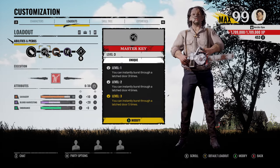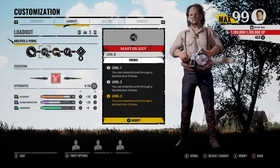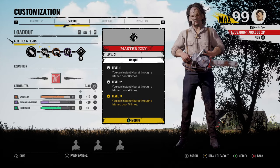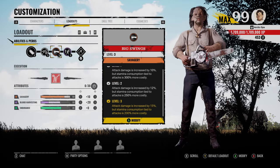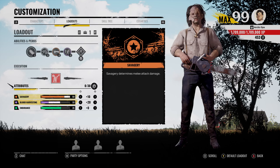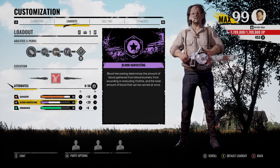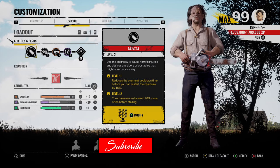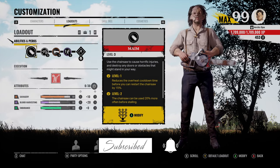You can also use this perk on the Family House map and have two family members upstairs latch all the doors — then once you get up there, you can instantly break every single door if you don't have a Johnny on the team. For the rest of the build we have Big Swings and Violent to increase melee damage, maxed out Savagery, and the rest into Blood Harvesting. Here's the skill tree — to get Master Key, take a left and it's right there. Let's hop into some games!